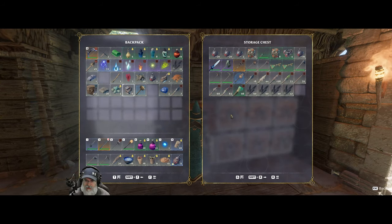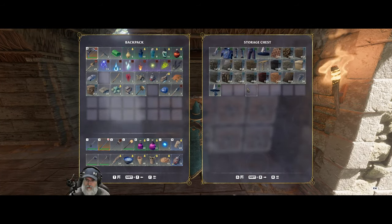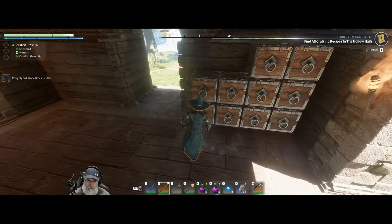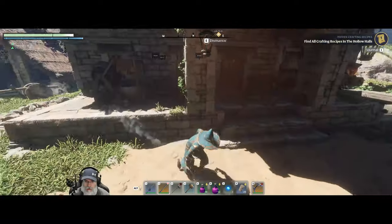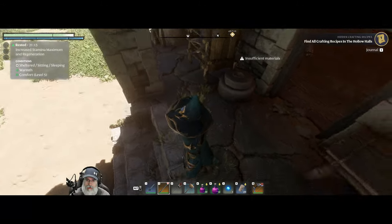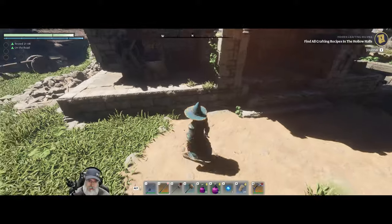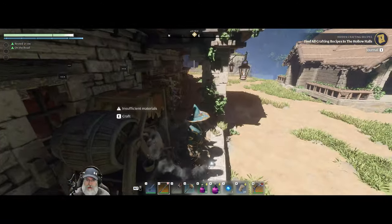I've got some stuff in my inventory from before. We want the rough cut stone block — the weathered, roughly cut stone block. I'm gonna put a couple of these things away. All right, let's go ahead and get to work on this. I'm just trying to think of how I'm gonna do it.